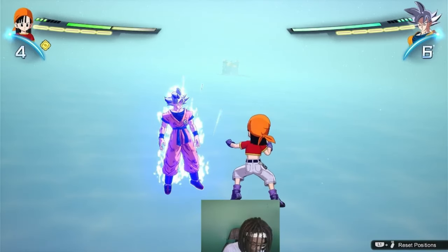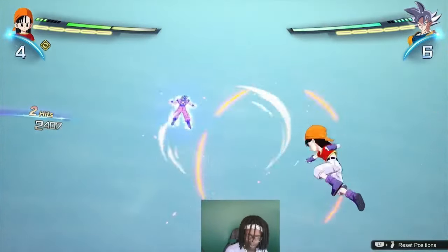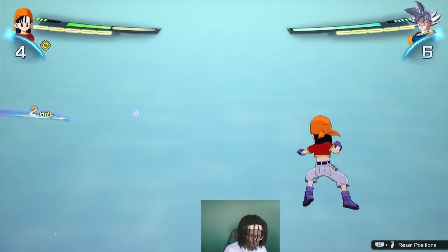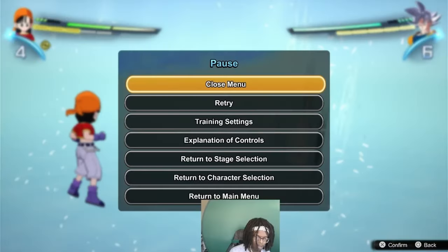You've been in a situation before in an online match where your opponent pursuits you and you're trying to super counter but you don't know when the perfect timing is. I'm going to teach y'all an easier method on when to know the timing. The perfect timing to use your super counter is right before you get hit. Right when you see that yellowish-white color is when you want to input your super counter, which is up and square.